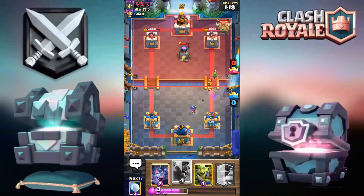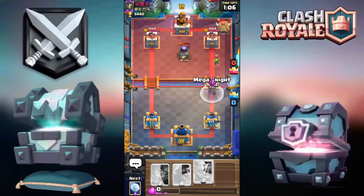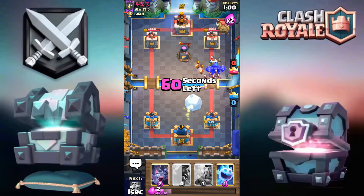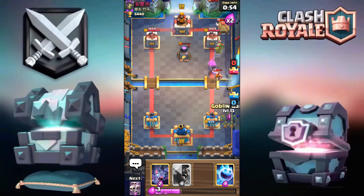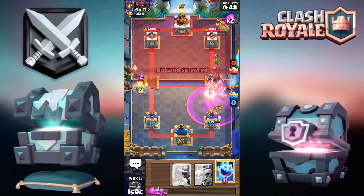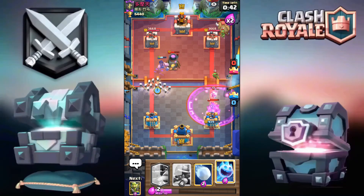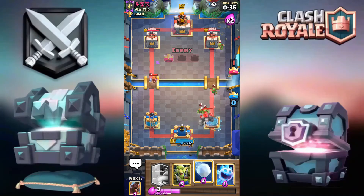I really wanted to get those 100 gems in this video but sometimes things just don't work out. There is still a chance I can pull out a two-crown win. He goes for the Golem exactly as I called it — I'm just going to let that go. I lost my tower either way, there's absolutely no point in defending.